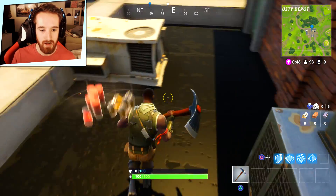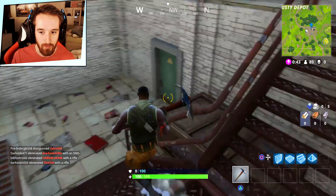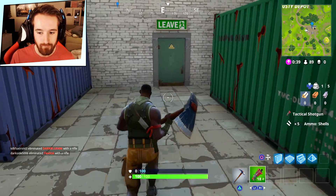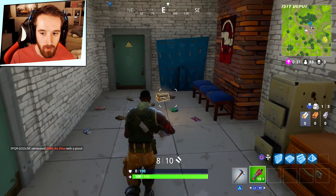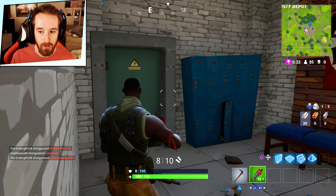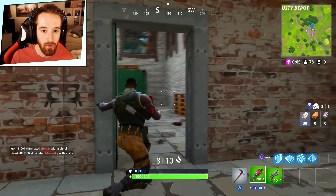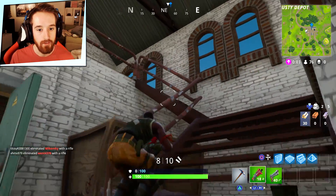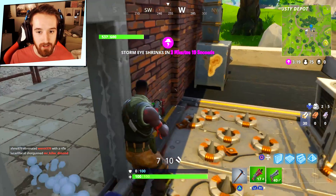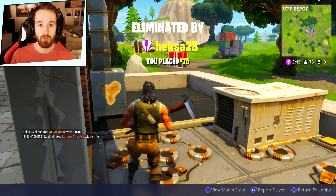I'll try to explain some of the things that I'm aware of, at least so far at the beginning. That's a trap - I don't even want to mess around with that. I just need a gun. Okay, we got a shotgun. Got some wood. I hear a chest. I hear him in that direction. I think he's up here. Is that a dude? I did just see him, didn't I? I told you I was a noob.